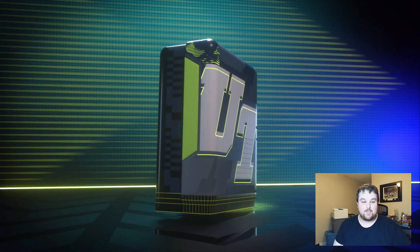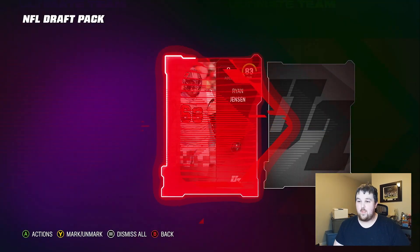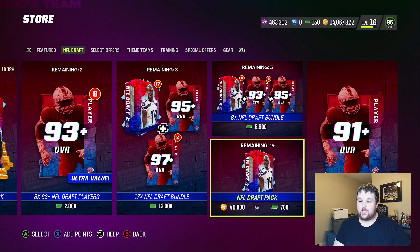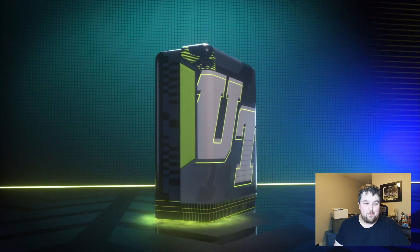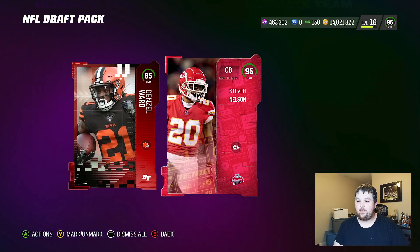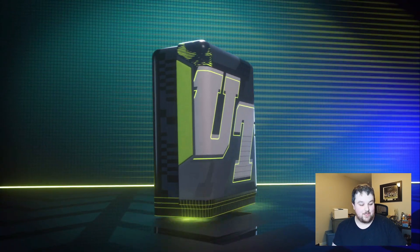There are 20 of these draft packs. They're 46,000 coins each and I think you only get two cards. We got an 83 Ryan Jensen and our draft card. Cool little animation — 93 Cole Holcomb. We're not going to quick sell everything right now. We'll look into sets and stuff like that. You're guaranteed a 91 draft past player and an 83-plus. Obviously there are no present draft players because the draft hasn't happened yet, and we typically don't get those cards until draft night.